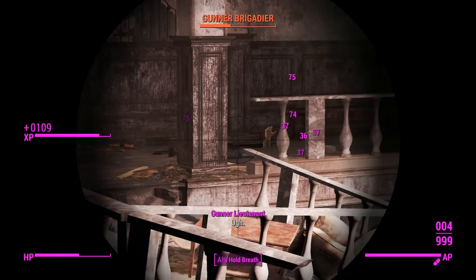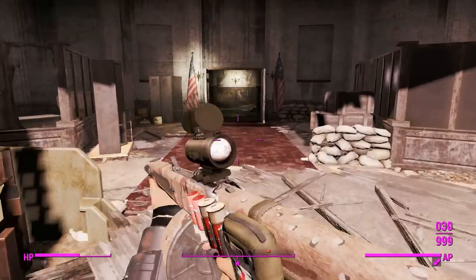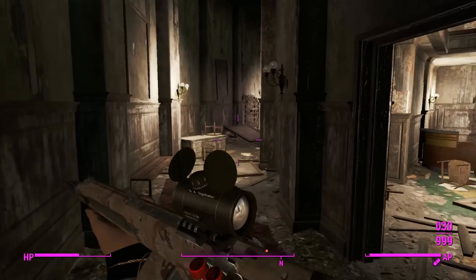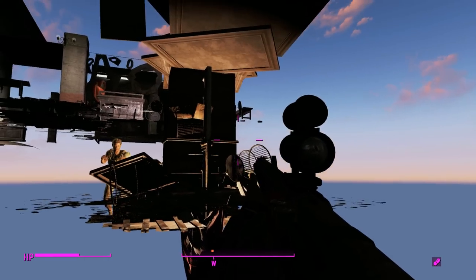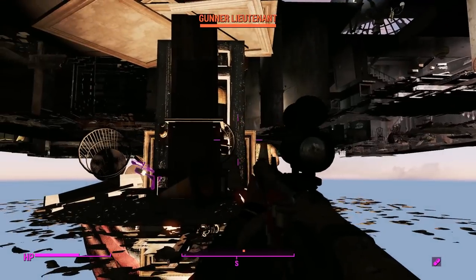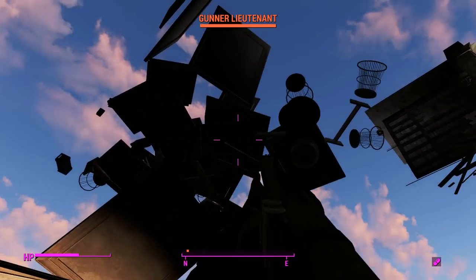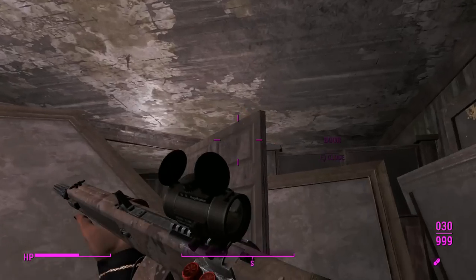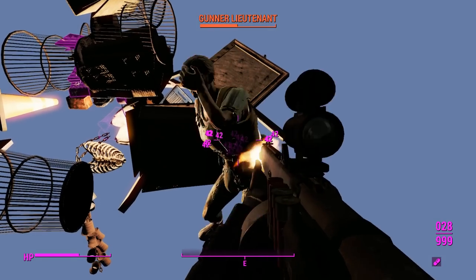He got knocked down for a second. Looks like I missed one — I will rectify this, that insolent gunner. I've clipped under the map and there's just a bunch of stuff down here — this is probably why it's lagging so much. All these physics objects have gathered and moved around in the map for no well-explained reason. Immersive Gunners Plaza interior has got some explaining to do.